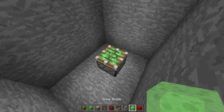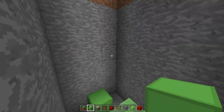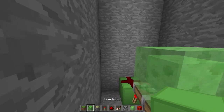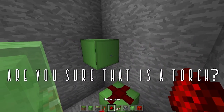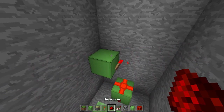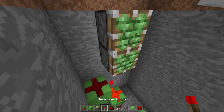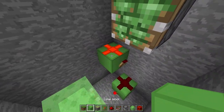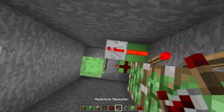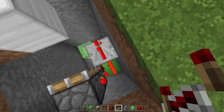Now place a slime block here and then a block here on this side of your hole. Then a torch here, dust, a torch to this side, a block to this side and a torch on the side and dust. Two sticky pistons like this - one and two. And on the side of these sticky pistons place torches, one and two. Then from this block we need another block to the side and a repeater on it on one tick delay. Then another block up and another repeater again on one tick delay.